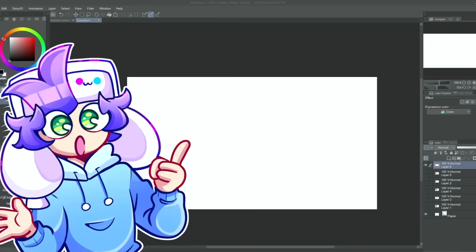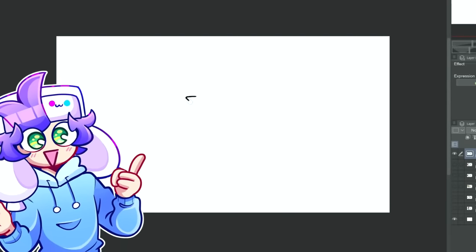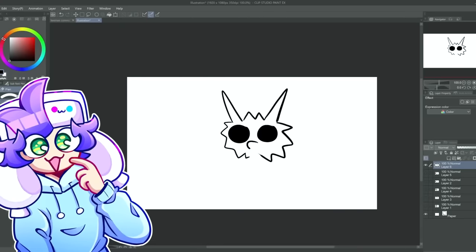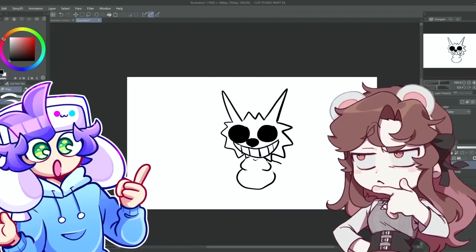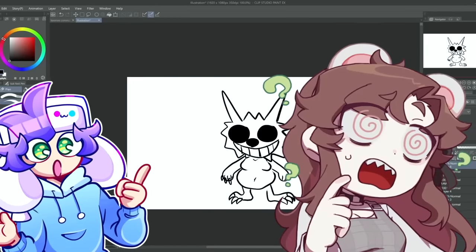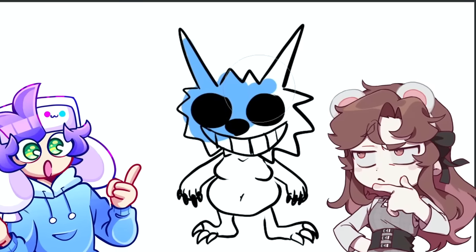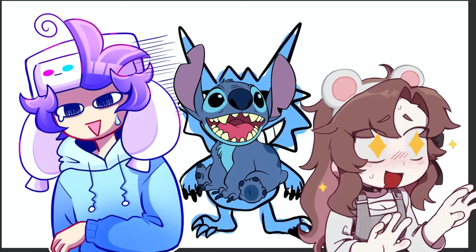This character is a fuzzy little guy with long pointy ears and pitch-black eyes, a little animal nose, a big smile with very big square teeth, a chubby little short body, paw hands with claws, and feet with claws. He's blue. Is it the Sonic popsicle from the ice cream truck? No — oh, it's Stitch! Yeah, it's Stitch!